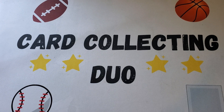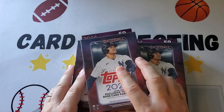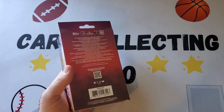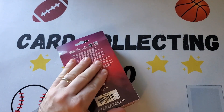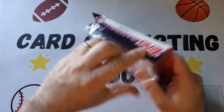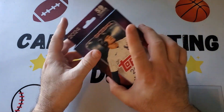Hey everybody, it's Card Collecting Duo back with another video. We have more Series 2 Baseball today — three hanger boxes. These are the cheapest retail option other than packs and value packs, but you can get some pretty good stuff out of here, potentially better than blasters, so we're going to go for this and see what we can find.